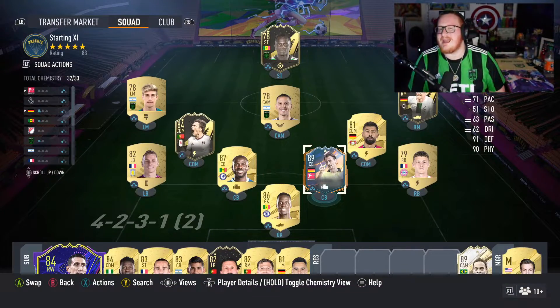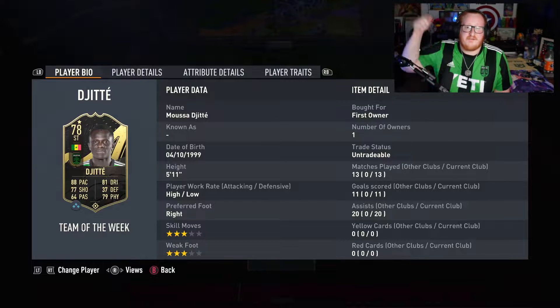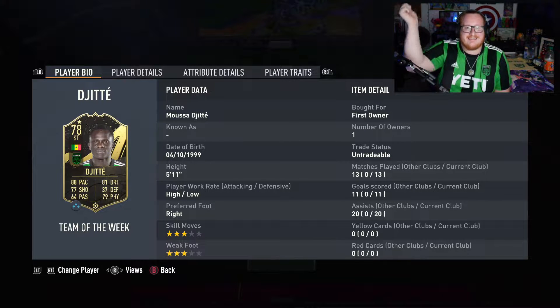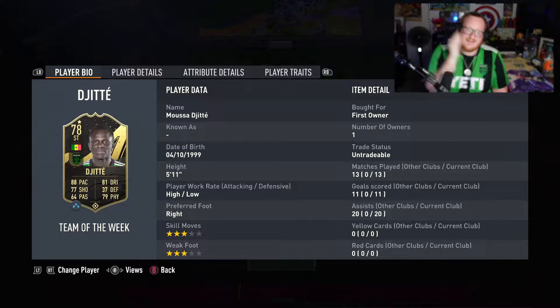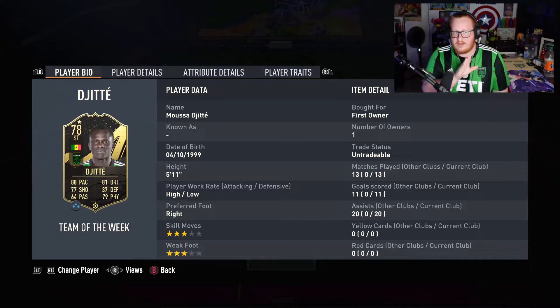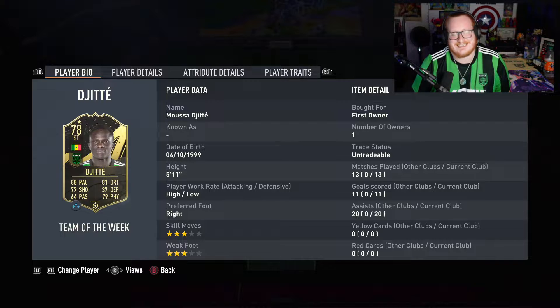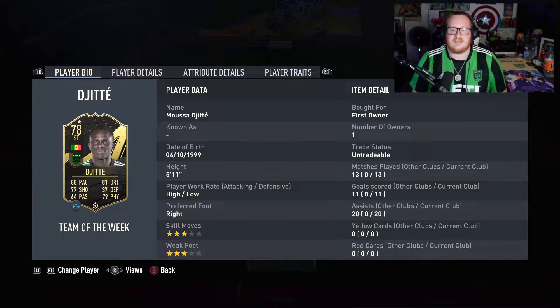The one man that I want to show — boom — Musa GT. First owned from my guaranteed Team of the Season one pack. Thank you EA. The only Team of the Season player that I wanted. Yes, I know that Son and De Bruyne were both in it. Don't care, this is more important. 13 games, 11 goals, 20 assists. I have also been using him a little bit for the objective — 500 goals with a team over 83 rated.